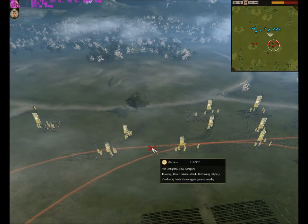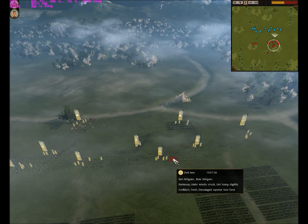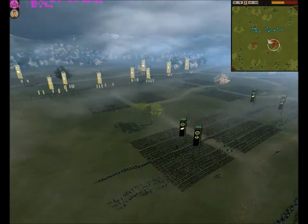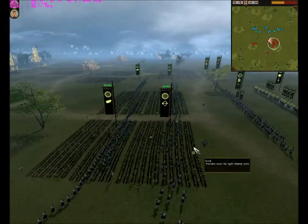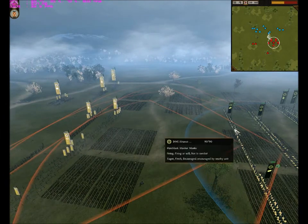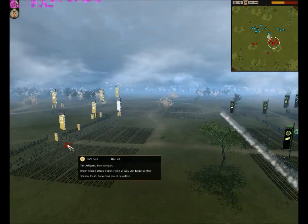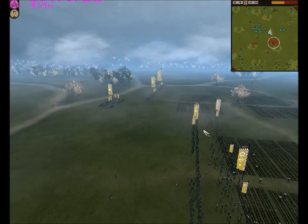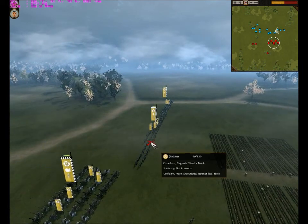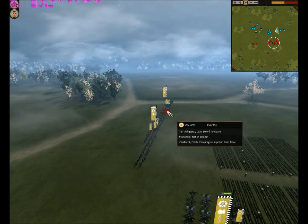In the middle you can see he brought 3 units of veteran Bow Ashigaru, which are getting shot by my Bow Warrior Monks because of the increased range the Warrior Monks have. I take this opportunity to push up my matchlocks because he is still moving his archers, and I get a shot off. Behind his archers are 2 units of Naginata Samurai, and on his left flank there is a unit of Naginata Warrior Monks and a unit of long sword.